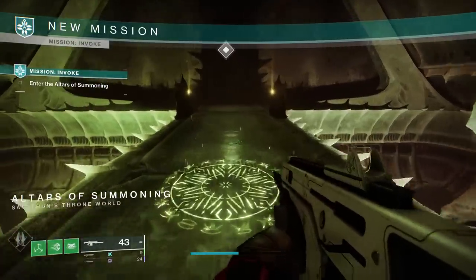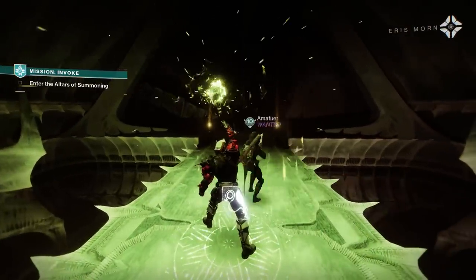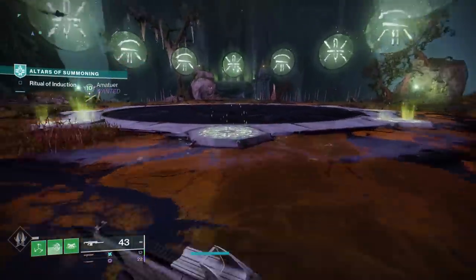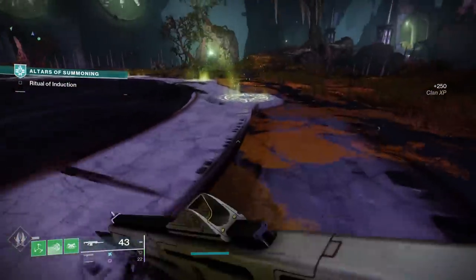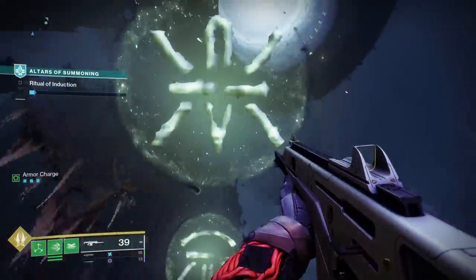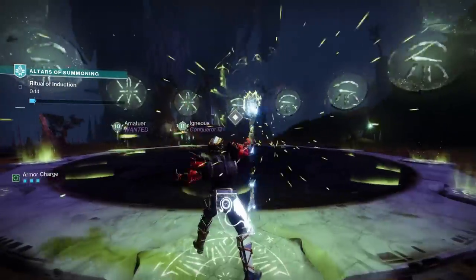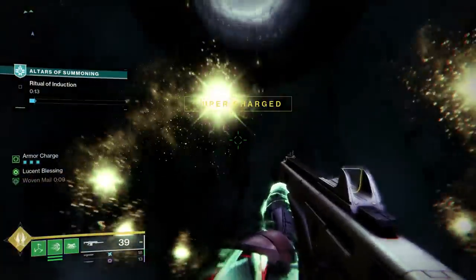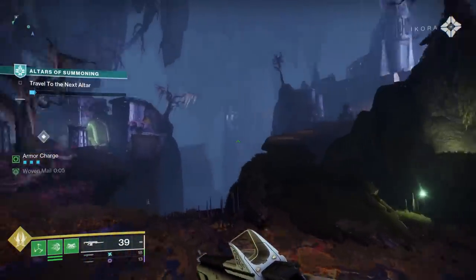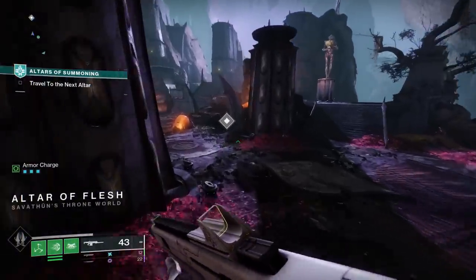This is where you're going to be using those offerings. Upon starting an Altars of Summoning activity, you're going to be presented with a big circle of hive ruins. Underneath each one of these ruins, you have the opportunity to interact with it. Importantly, three of these ruins are different than the rest. What you actually want to do is have all three teammates activate underneath the three unique ruins, and that will spawn some ammo as well as orbs of power to give you a head start.